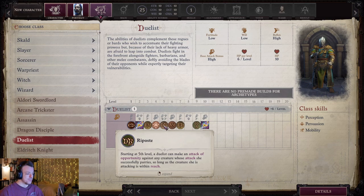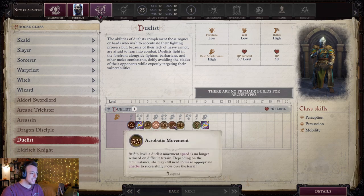You get Riposte at fifth level, where anyone that you successfully parry, you can make an attack of opportunity against them — parry and then strike. You also get Acrobatic Movement, where your speed is no longer reduced on difficult terrain.